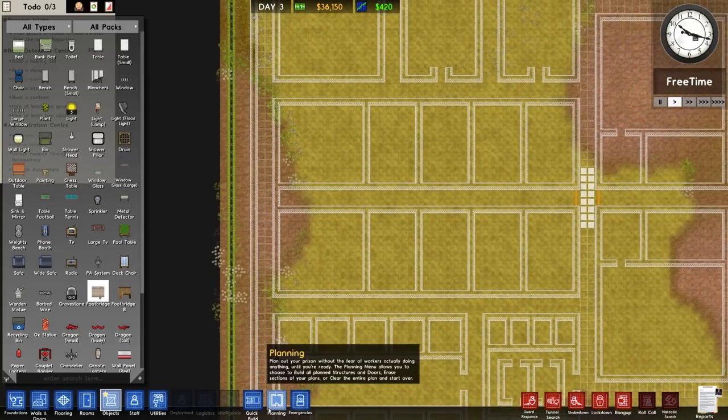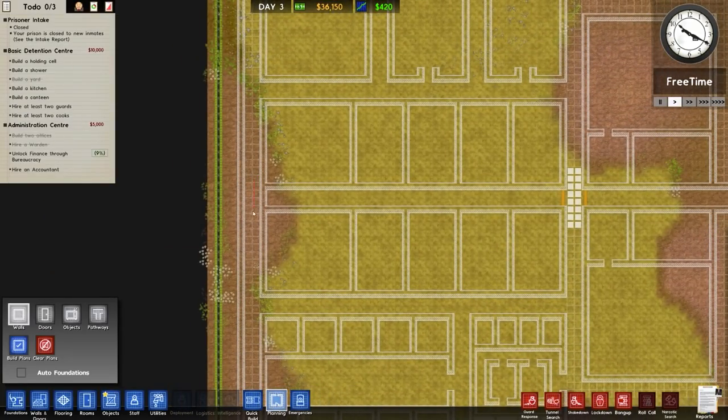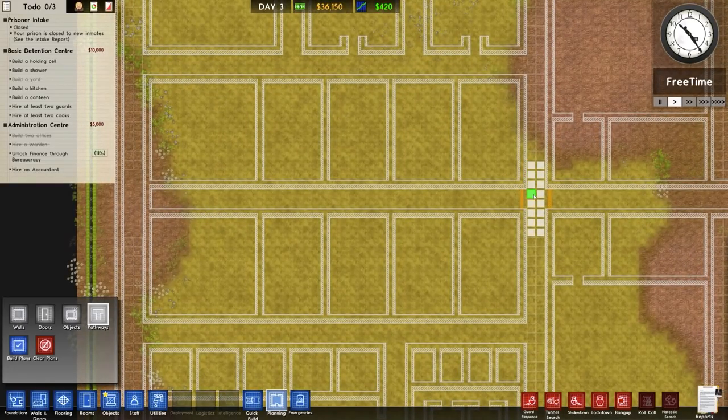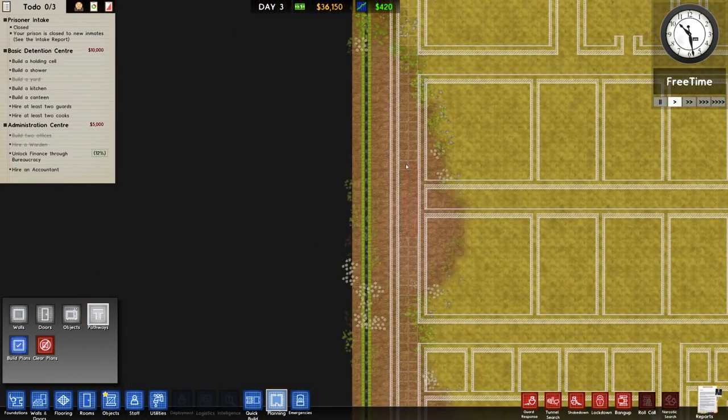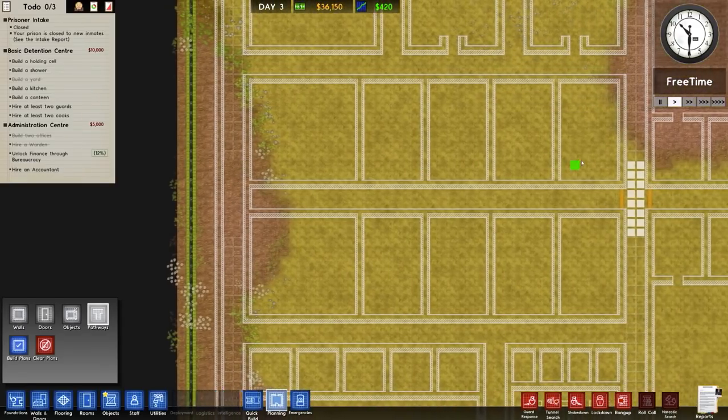We'll have a similar thing on this side, so I'm going to go ahead and just redesign that. Over to pathways here — counting out 1, 2, 3, 4, 5, 6, 7, 8 — so it's from there onwards, and I think that's about right. It is. So this is going to be our objects; they'll run down there.